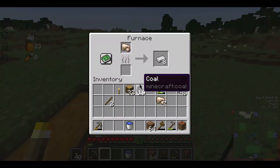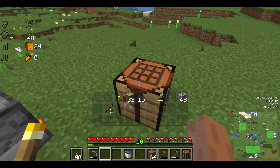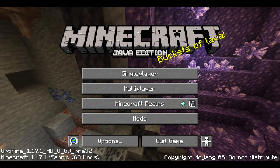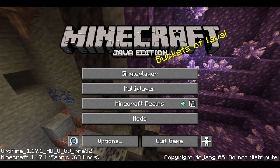We're going to go ahead and drop this iron in, and with a piece of coal that will smelt us 16 ingots. And that's going to be it for the day. Thank you, and have a great Minecraft day.